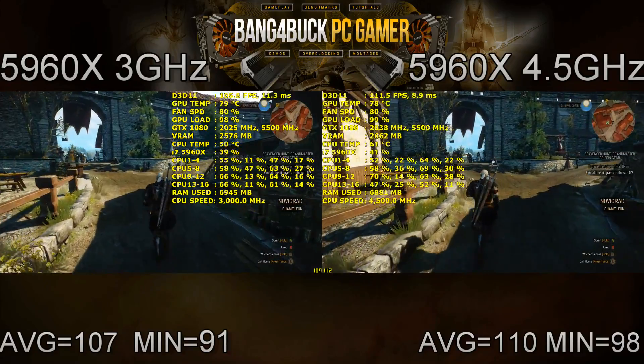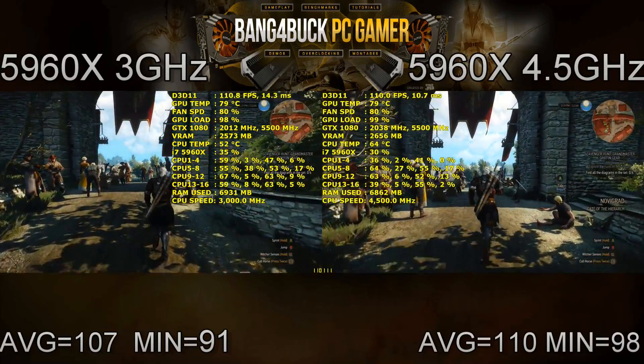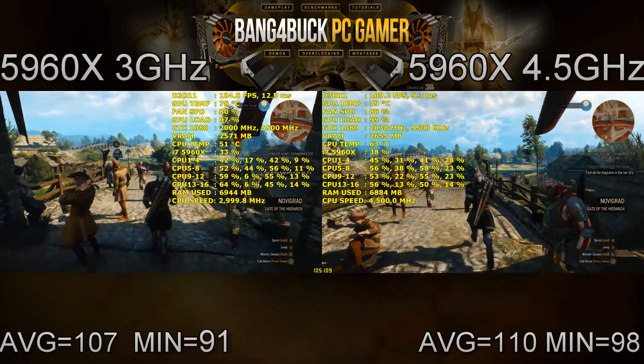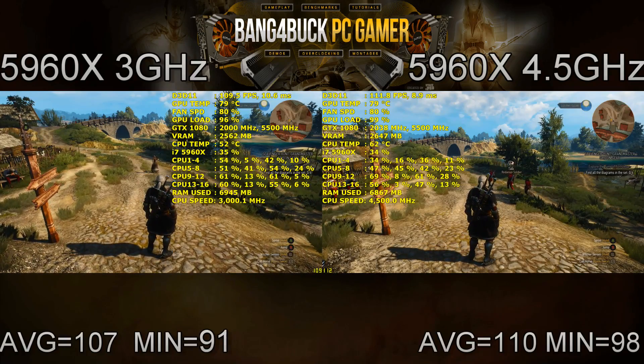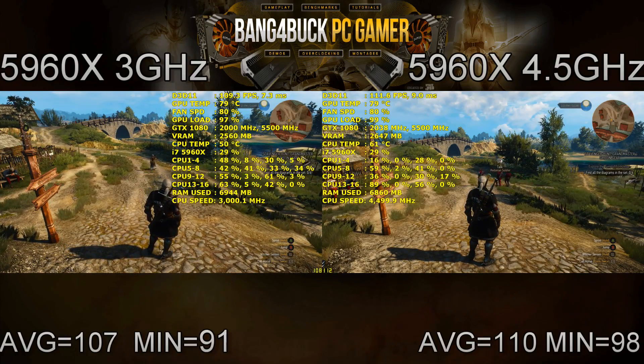The Witcher 3 is not showing a great deal of variance from the clock speeds going from 3 GHz all the way up to 4.5. As you can see, we only gained an average of 3 frames per second, and on the minimums we gained 7 frames, so not too much of an increase there.